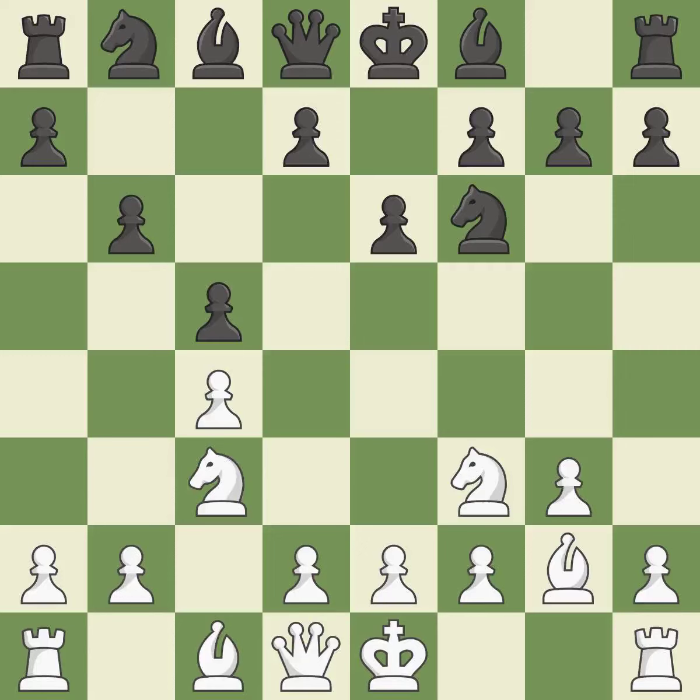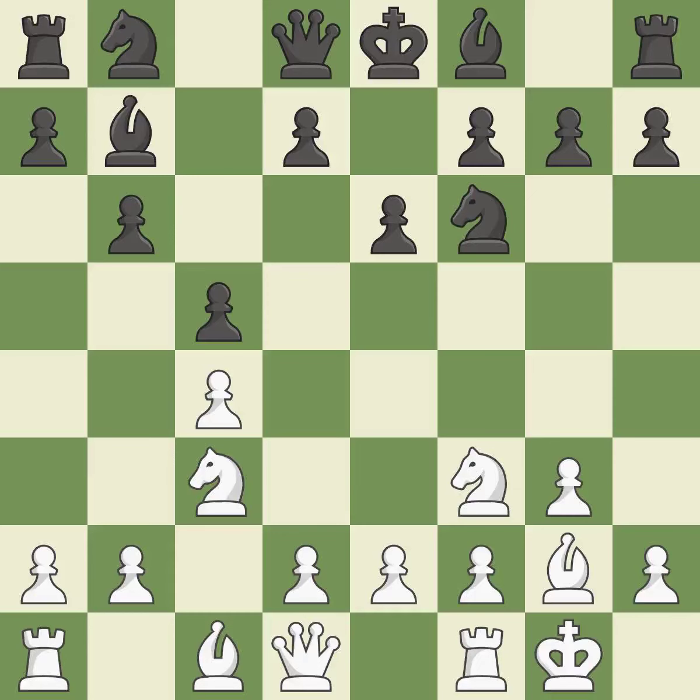The bishop grows and gains flexibility on the long diagonal. By positioning the bishop on a potent diagonal, this fianchettos the bishop. Castling gets the king to a safer square, out of the center of the board, while also developing a rook. Castling kingside tends to be safer because the king is further from the center.